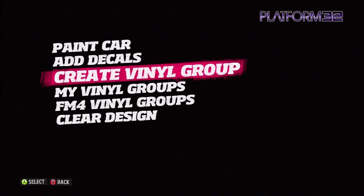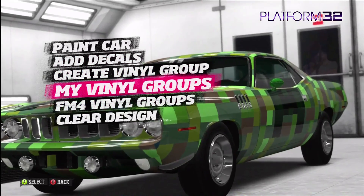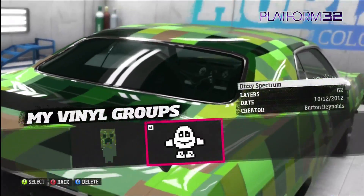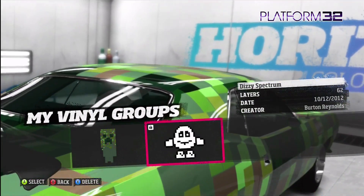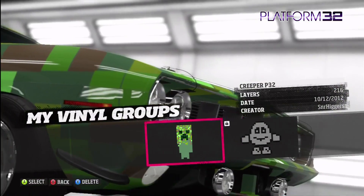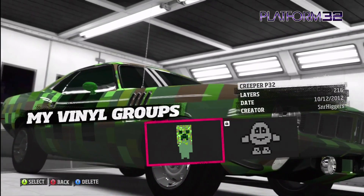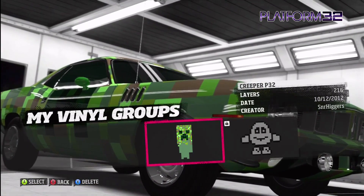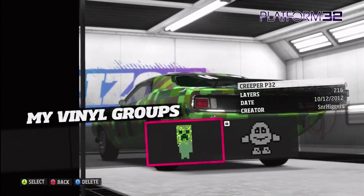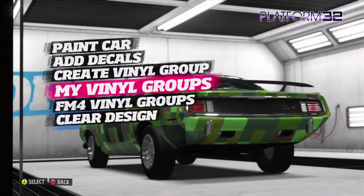I decided to check out ones other people have made and I was inspired by a dizzy one that I think one of the creators had made using pixel art. So I made a rough creeper design — I totally cocked up the bottom but it didn't matter because you can change the size, shape, and spin items and stuff.